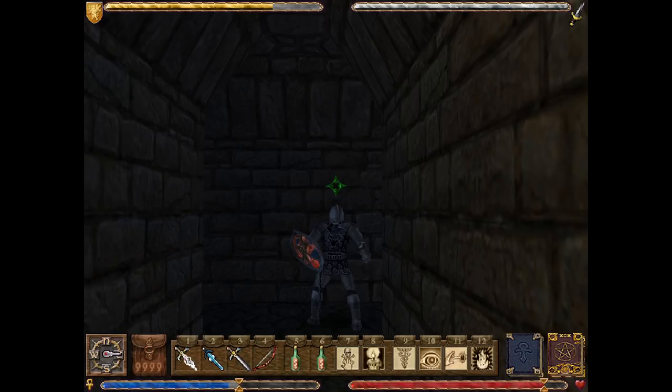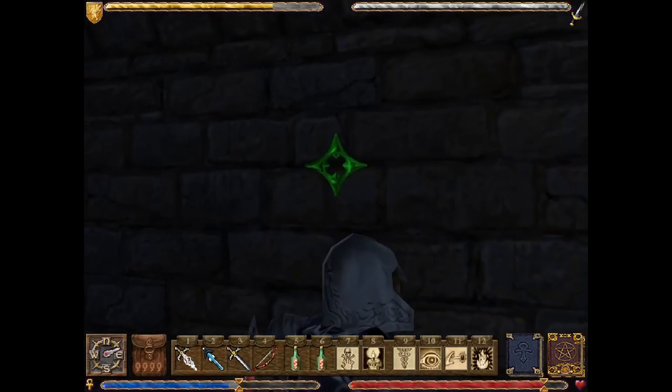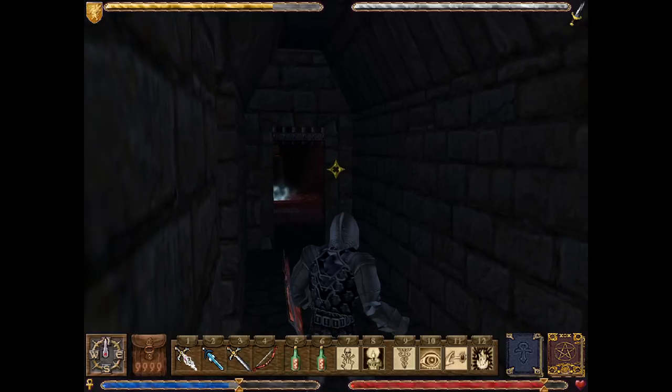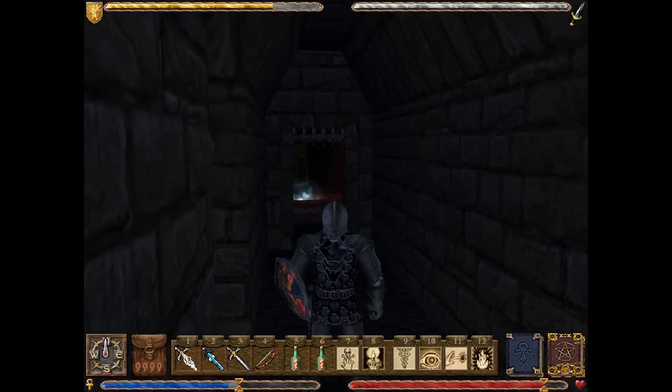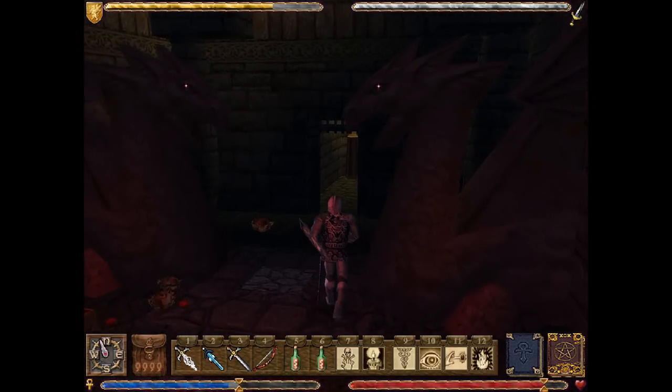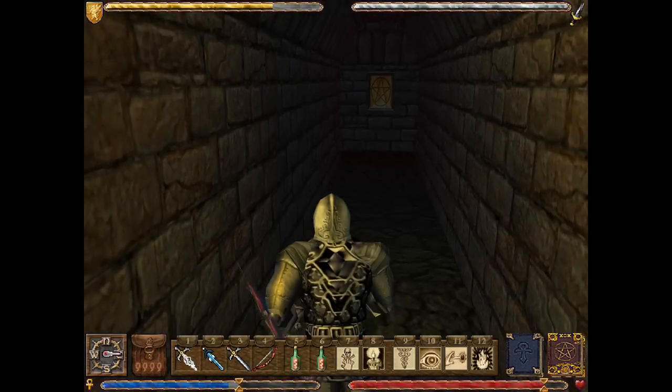Welcome back, folks, to Let's Play Ultima 9 Ascension. When last we left off, we have only one more bit of magical eggshell to find before we can get access to where the dragon resides within Death Star. And once we slay the dragon, we will not only free the people being held by the dragon against their will, but we'll also have the proof we need that we are the Avatar, so that we can enter Veloria. But before we do that, there is something we need to do, so let us go this way and make our way back to the place where people are worshipping the dragon.